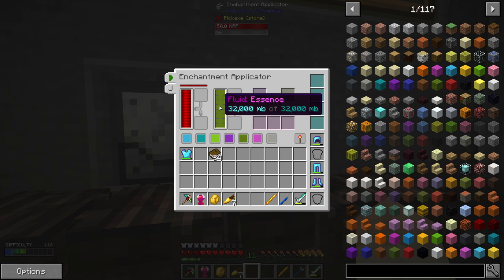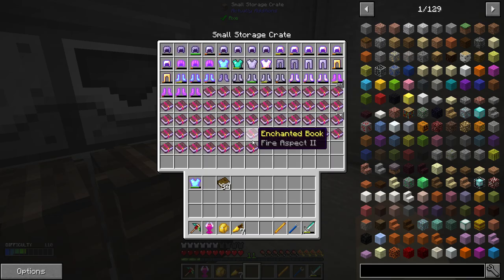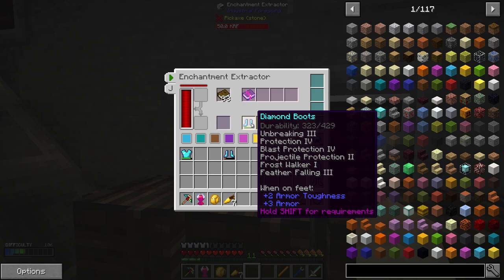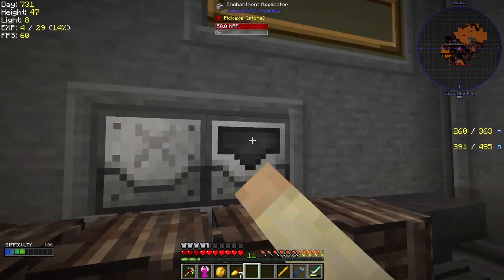We've got the enchantment applicator and also the enchantment extractor. So all the things we need - for instance, if you wanted Unbreaking 3, we take these boots and say we want to put it off of this one. Let's pop those in there, pop these in there... oh wait, I took the wrong boots - those were my good boots. That was a mistake. There we go - we should have the Unbreaking 3 boots.